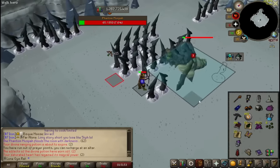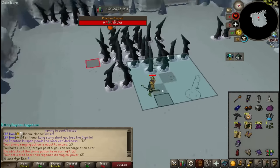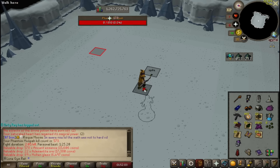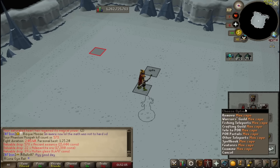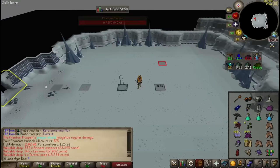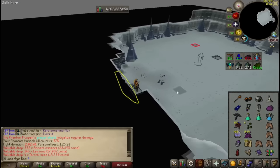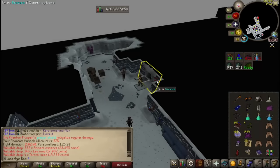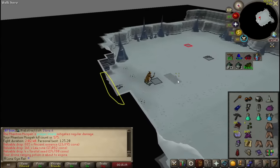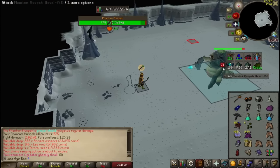Now I got no prayer. Not even close — imagine if that was a drop, that would have been so cool. Seven health, no prayer. Ugh, 575 kill count, still no freaking Venator shard. I think I'm like over 450 dry now for a Venator shard. This is absolutely insane — I don't know what's happening. I think my account might be bugged. Maybe that's copium.